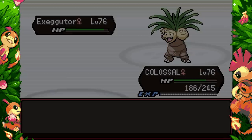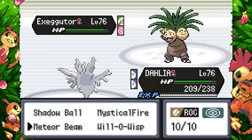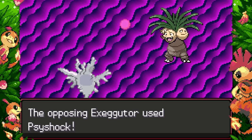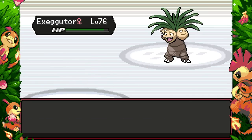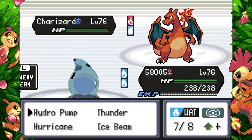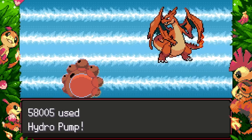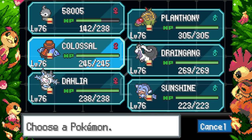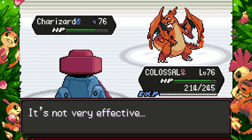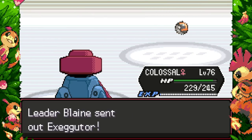I'll Volt Switch out slowly — Exeggutor uses Growth. Ha! It's not giving you many boosts because the sun isn't out, idiot. Clean switch into Dahlia. Oh my god that back sprite is so small! I'm going to hit a Meteor Beam — but it uses Psyshock! That's actually bad because it hits my Physical EVs. Trying this again — just land Hydro Pump this time. Charizard comes in, gets the sun back, Dragon Pulse doesn't do too much, we get a Hydro Pump off. I'll go into Colossal for Air Slash — we resist that. Power Gem!